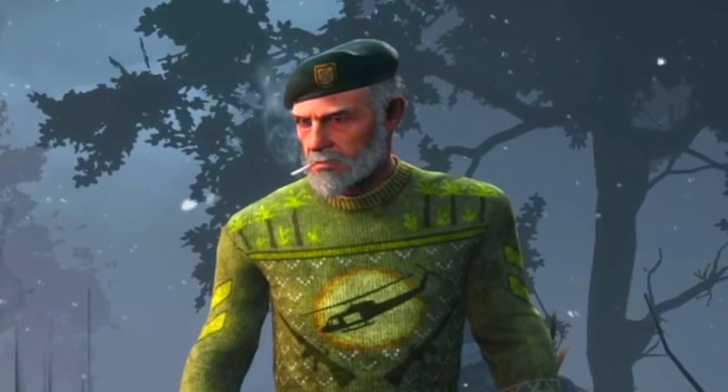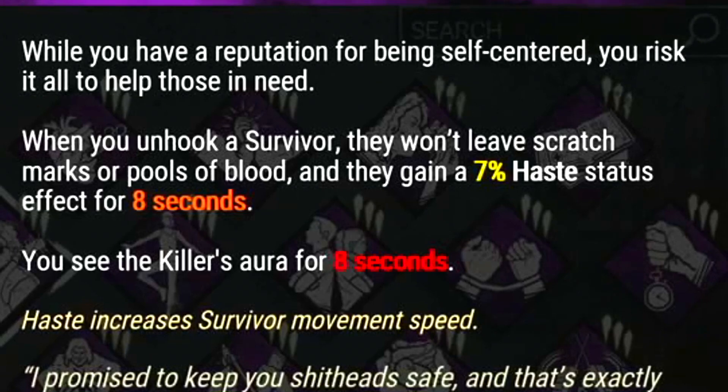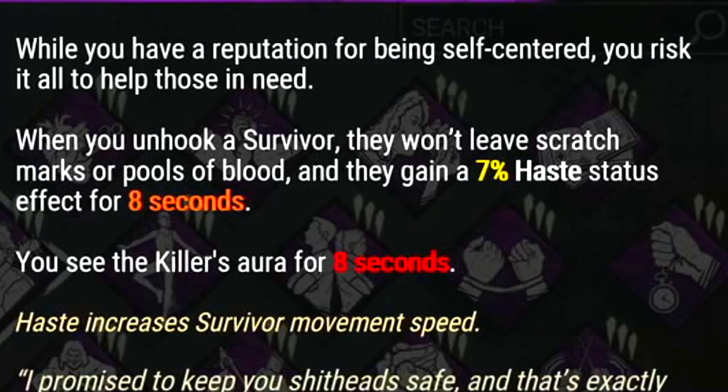Babysitter — you may know it by a different name, but it's a Steve Harrington perk. When you unhook a survivor, they won't leave scratch marks or pools of blood, and they gain a 7% haste status effect for 8 seconds. You also see the killer's aura for 8 seconds.